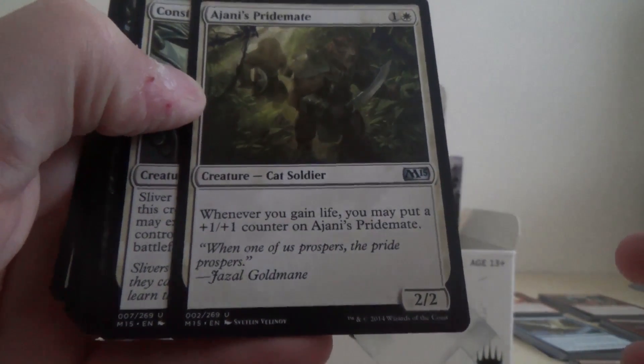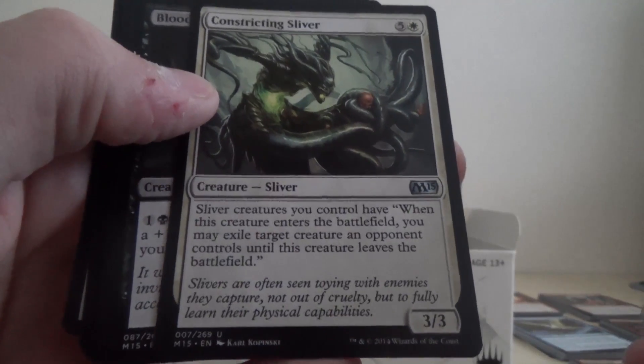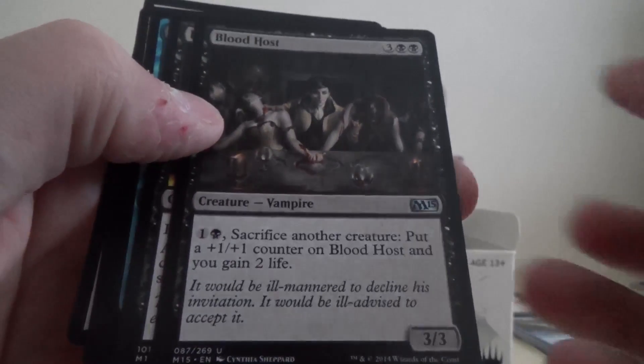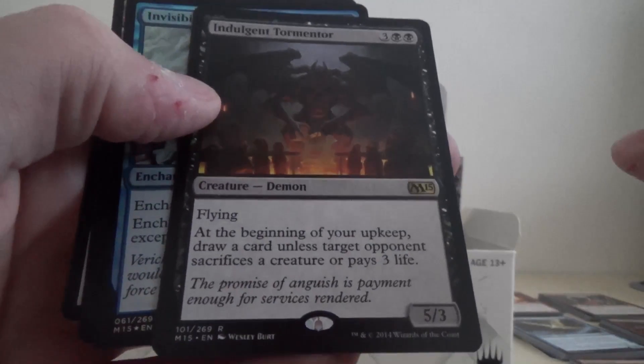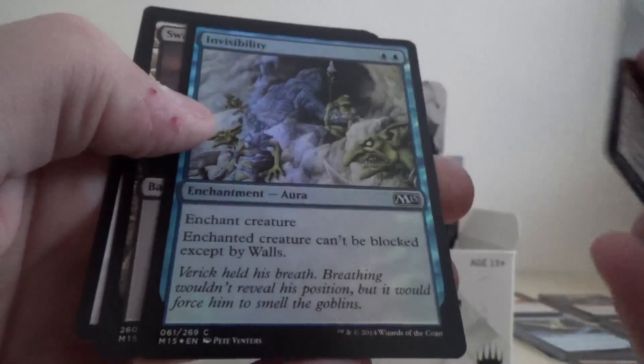Okay, so we've got Ajani's Pridemate, Constricting Sliver, Bud Host, our rare is Indulgent Tormenter, and then we've got a Foil Common, which is Invisibility.